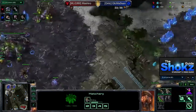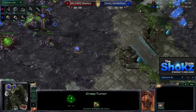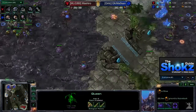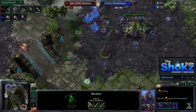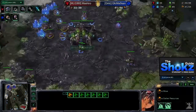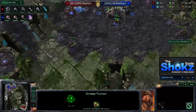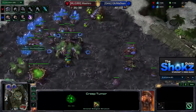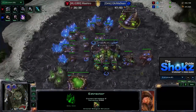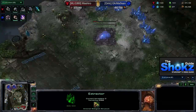Masan is taking his first extractor, essential for getting zergling speed. He continues mining from it for a while, briefly pulling off but resuming soon. Another queen comes out and he continues pumping drones, canceling the extractor at his natural and continuing to pump drones and overlords. Creep spread is beginning in his main. Zergling speed is now being researched the moment he hit 100 gas, and he's taking his third base at the same time.